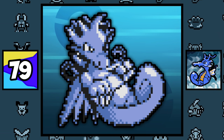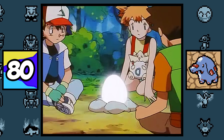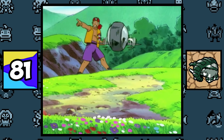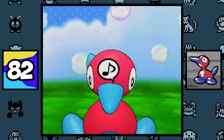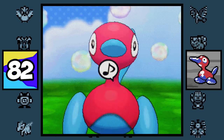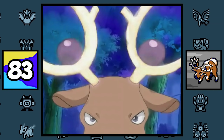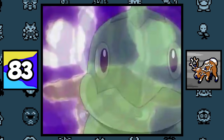Kingdra originally had arms in its beta design. Phanpy is Ash's first Pokémon that hatched from an egg. Donphan appeared in the very first Pokémon movie, which was released over a year before Pokémon Gold and Silver came out. Porygon2 is probably the only Pokémon that hasn't gotten a voice in the Pokémon anime. According to Stantler's Pokédex entry, Stantler's curved horns simply bend the flow of air around them, which creates a mysterious warp in reality.